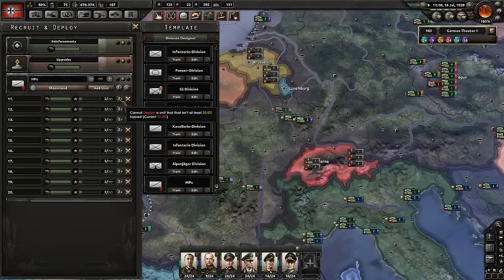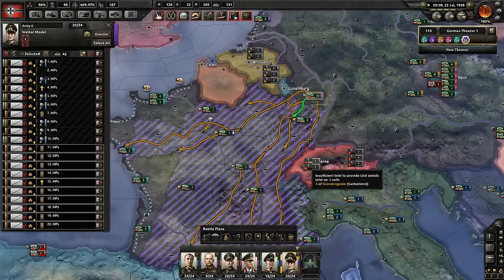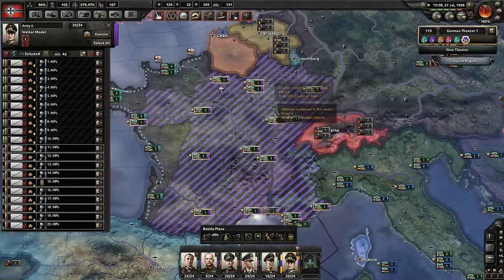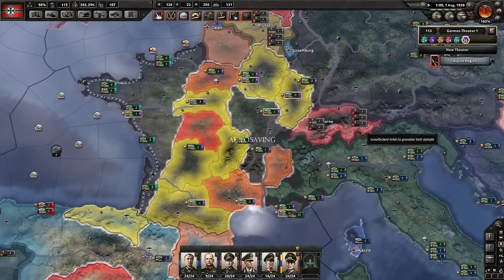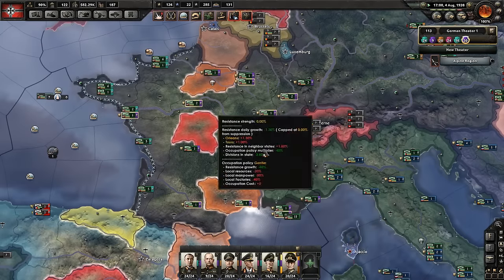As soon as we can redeploy these guys, we're going to. We don't necessarily need them to have a lot of experience because they're not in combat units — they're suppression units. We're going to dump them into France. We need 20 MP divisions in France to do it correctly. I think their suppression is linked to their organization — high organization means high suppression — and them bouncing around like that was causing problems.